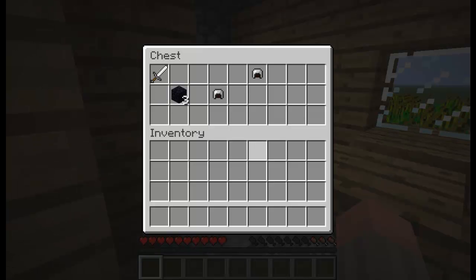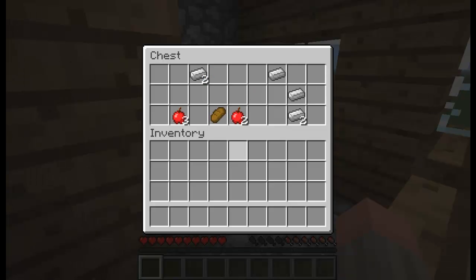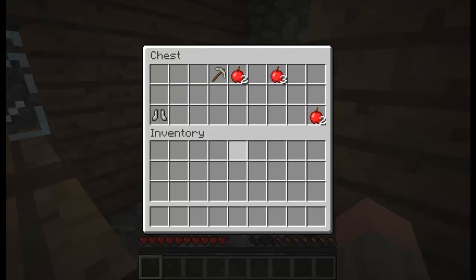Here we have some armour, got a sword, some obsidian and a couple of helmets there, iron, bread. You don't really get much selection of stuff, but you do get quite a bit in all the chests.